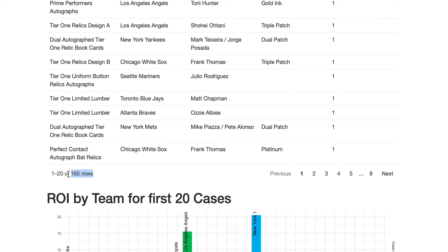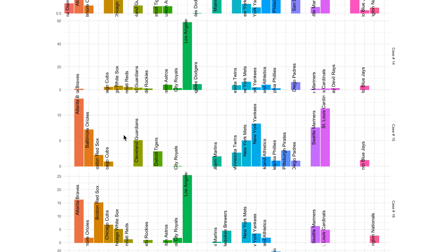Let me take the first 20 case break simulations and show you how ROI varied by team. You can see it's not always the same — sometimes the Yankees are highest, but one case had the Blue Jays highest. Sometimes the Cardinals or Rangers had strong returns. The Angels hit hard in one case while others were decimated. This just shows that even lower-confidence teams can surprise you on a given case.